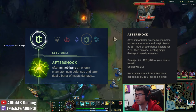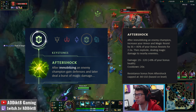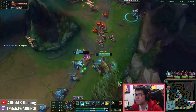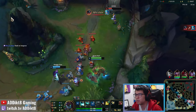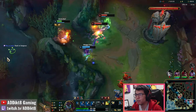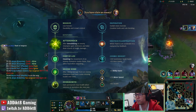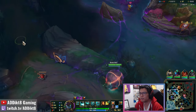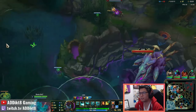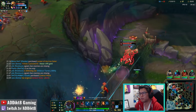Aftershock provides you with extra tankiness when you choose to engage, lasting 2.5 seconds and providing an insane 35 armor plus 35 magic resist - and this doesn't even account for the bonus 80% armor and magic resist you will build throughout the game. As an engage support, it is often your job to absorb as much damage as possible and buy enough time for your carries to DPS the enemy team. The Aftershock keystone rune page I most prefer includes Font of Life, Second Wind, and Overgrowth. Font of Life should be the only rune you take from the second row, as Shield Bash is pretty much useless on Maokai.